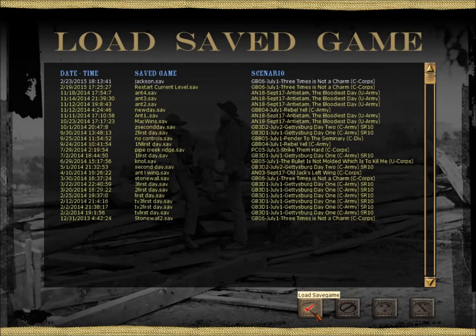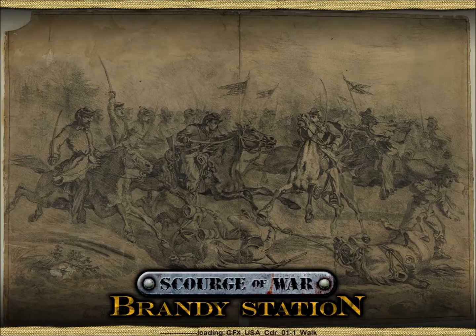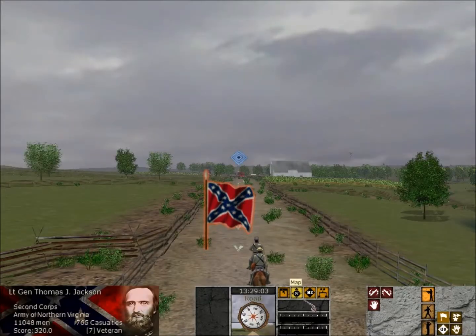Here we are for the third segment of Third Time is Not a Charm. This is Leboroski, and thanks for being with me again as we continue this exciting scenario where Stonewall Jackson lives to command the Second Corps of the Confederate Army of Northern Virginia at Gettysburg. To update you, we took Blocker's Knoll and we are pressing on. Jackson's moving up, and let's look at the map.